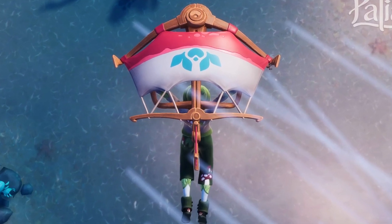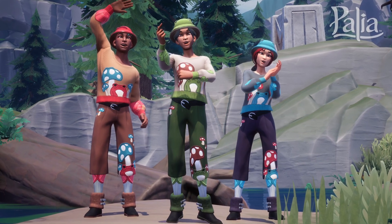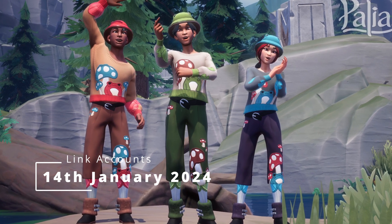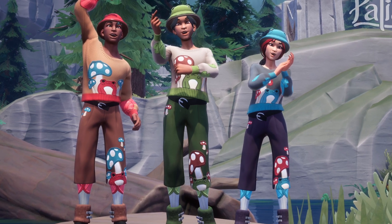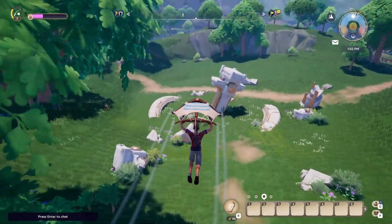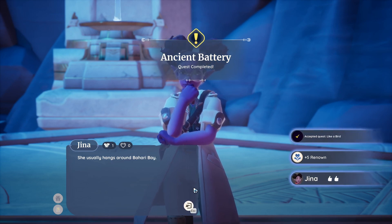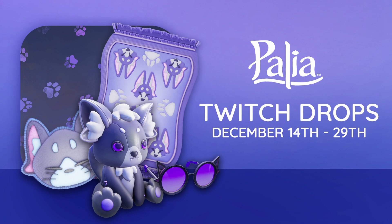The first reward is the Mushroom Glider — an exclusive glider that will have you traversing the Palean landscape faster than a rogue Fluffinger. The other reward is the Leapfroggy Outfit. Be aware that you only have until the 14th of January 2024 to claim this outfit. Note that glider skins can only be applied once you've unlocked the base glider first — make sure to progress in the game and complete the quest 'Like a Bird.'